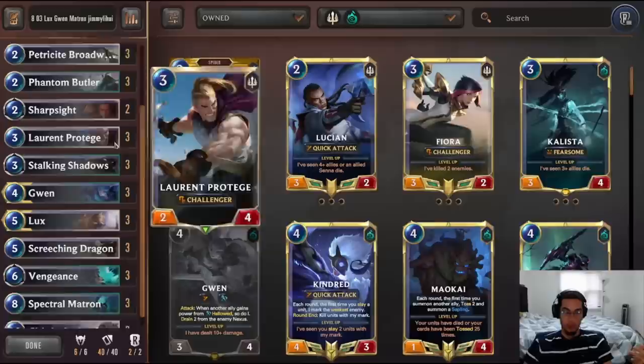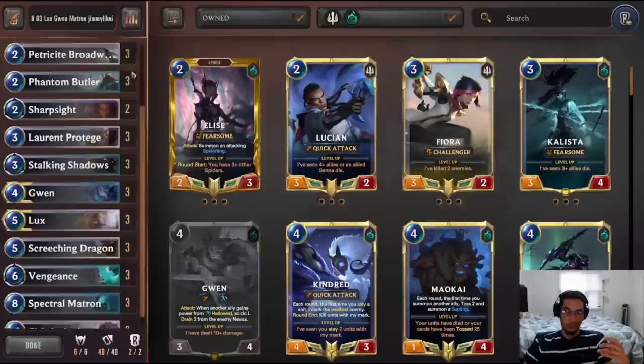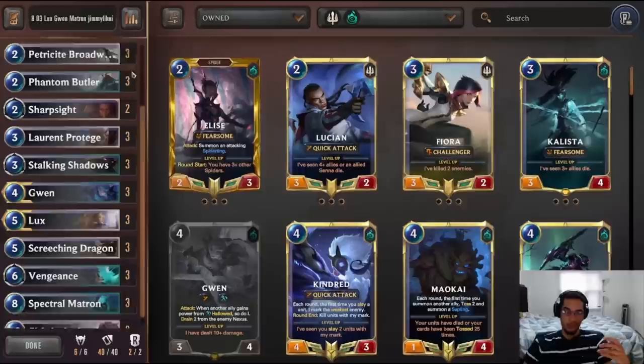The Hallow buff matters a lot because it can be the way you push lethal. The Spectrumatron and Citra combo gives all your units Challenger, so sometimes you can pull the right blockers away, push damage with a buffed Matron, add the Hallow buff, and deal 13, 14, or 15 damage in a single turn. The rest of the deck plays Demacia and Shadow Isles units to get full advantage of the Citra combo.